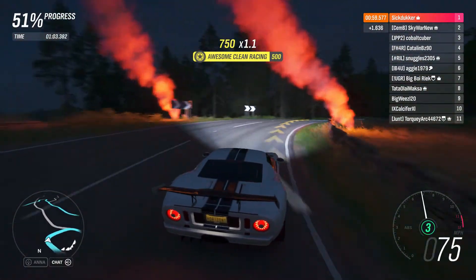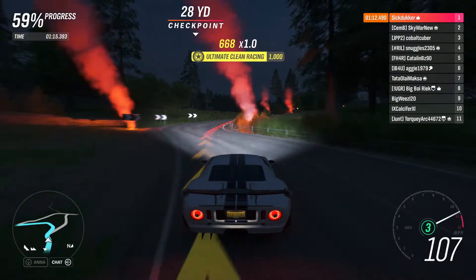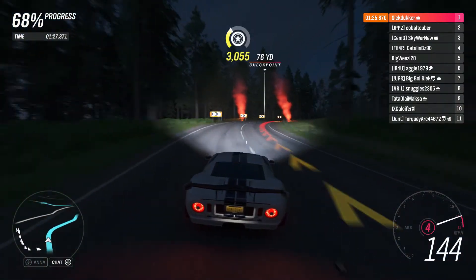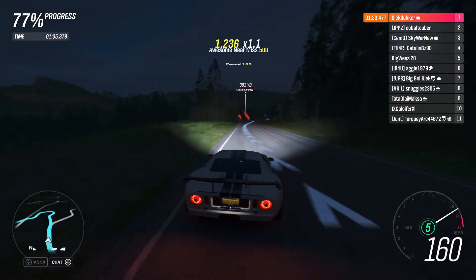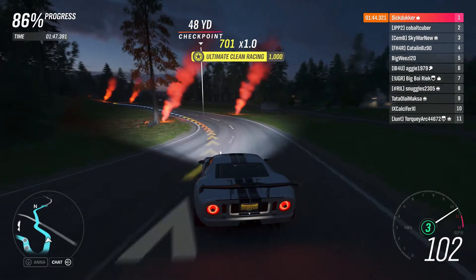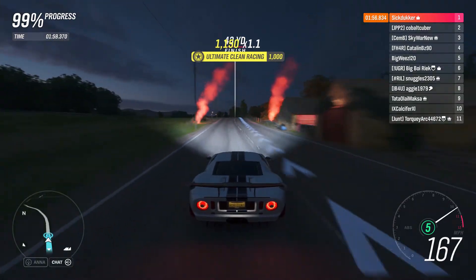Sometimes when we get next to cars it's like they have a weird force field. This car would be very good to use if you have the Colossus or the Marathon as well, because it combines good handling with a top speed of about 225 miles per hour. We are finishing with another first place victory — let's go to the final race.